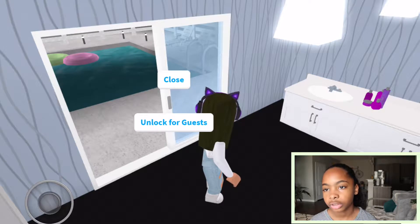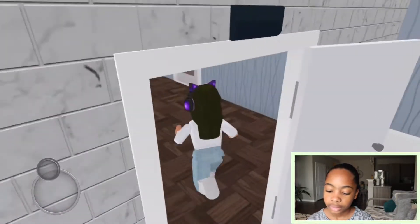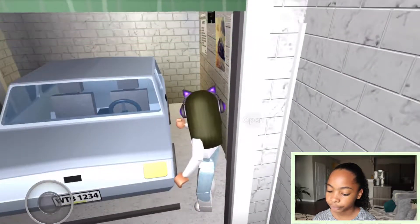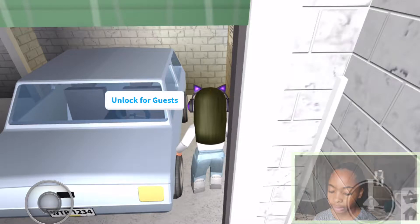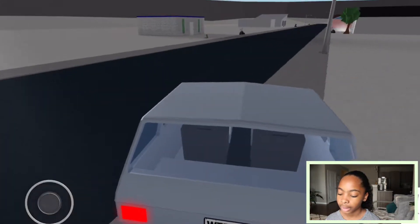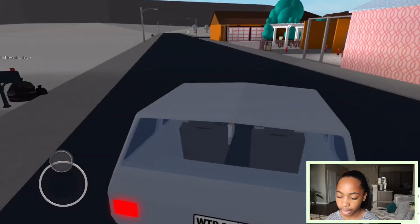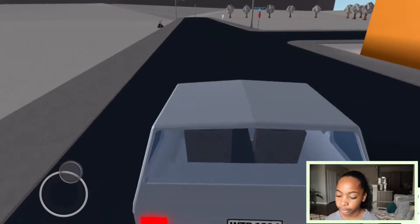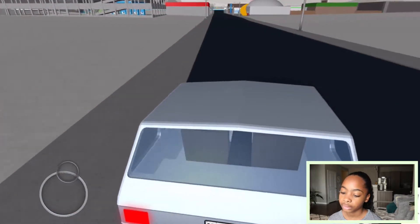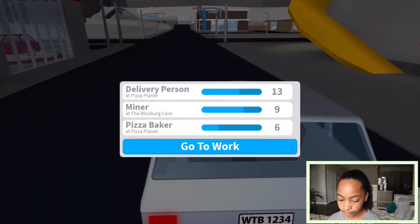I'm going to quickly drive to my workplace and show you where I park and what I do when I play Blocksburg. I'm mainly in my house. There are a lot of colorful houses over here, and lots of fireworks — Happy New Year! I know fireworks are for the Fourth of July, but people use them on New Year's too. I work at the pizza place as a delivery person at level 13.